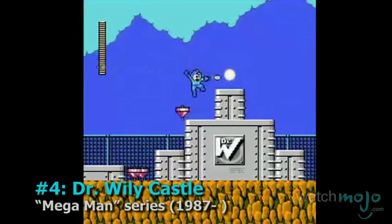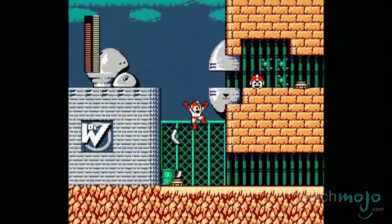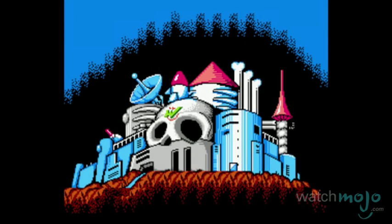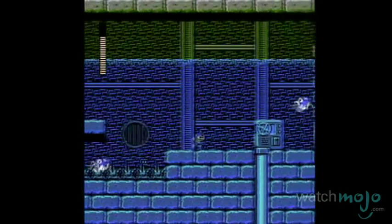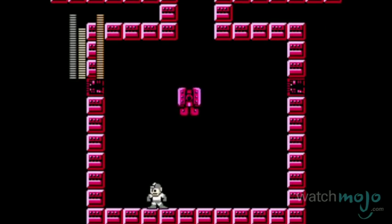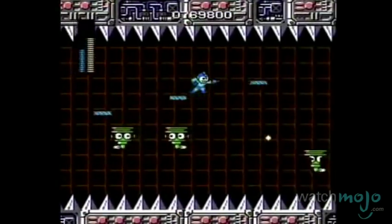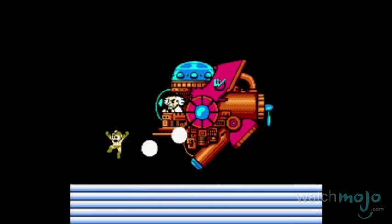Number 4, Dr. Wily's Castle, Mega Man series. The hideout of the insane scientist Dr. Wily, this castle is the only one on this list in the shape of a giant malevolent human skull. Wily's Castle makes an appearance as the final stage in most of the original Mega Man games. Given that said games are notoriously difficult, you can expect the final stage to be nearly impossible, filled with tough enemies, lots of precise platforming sections, rematches against the game's earlier bosses, and of course, Dr. Wily himself, usually piloting some sort of death machine.